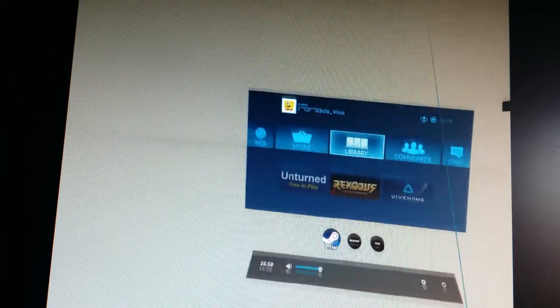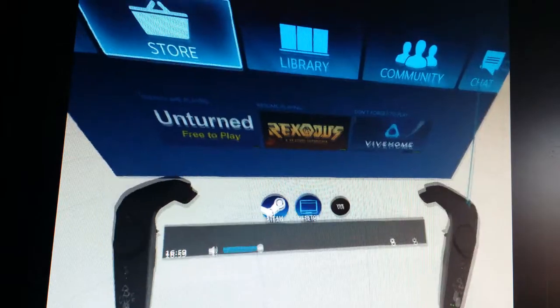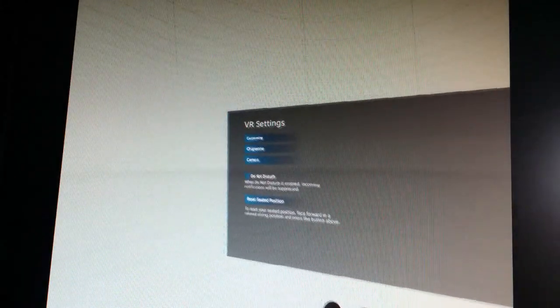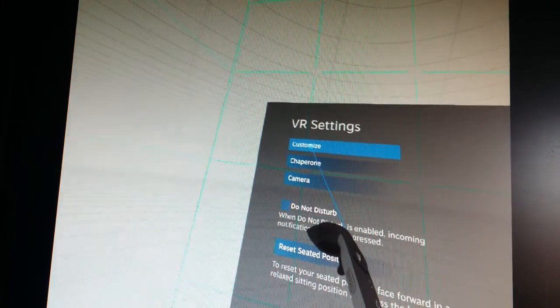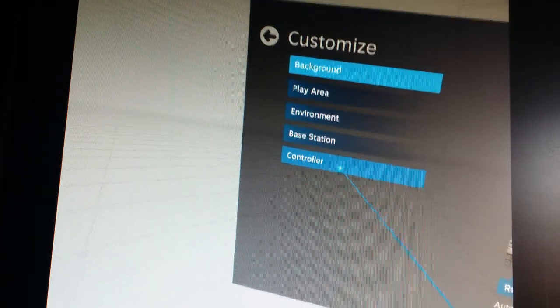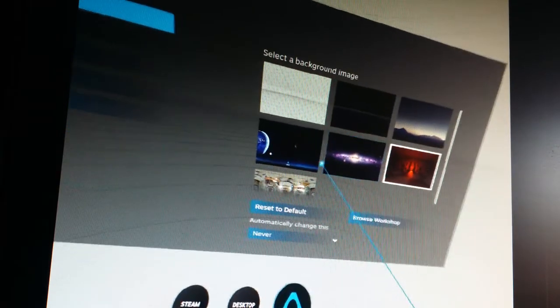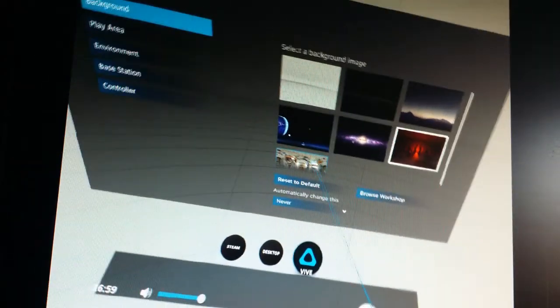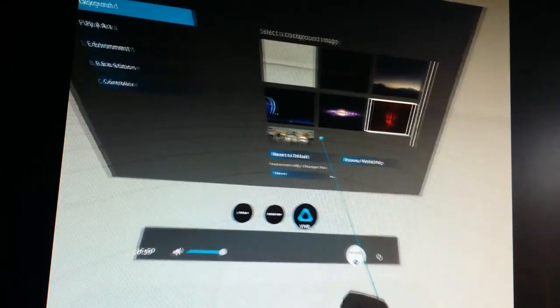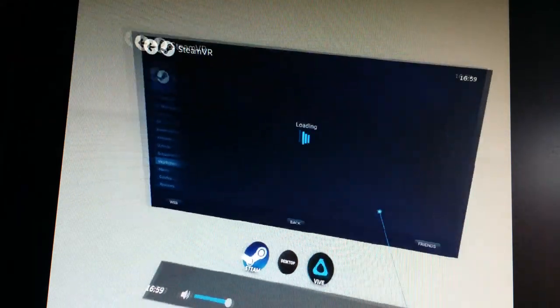So we start the Steam menu - pardon me, this is the standard Steam menu. My name, Ebola Virus, gaming name. So how do you change the looks of your controllers, your lighthouses, and the environment? Fairly easily - you go down to Settings, press the button, and you come into the settings menu. Then you go to Customize. Here you've got background, play area, environment, space station, and controller. You can also go to Browse Workshop to download more content.